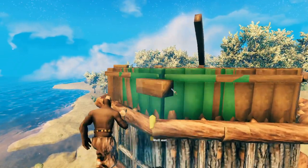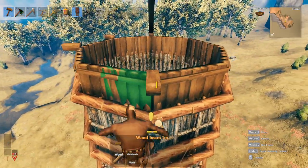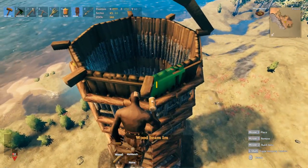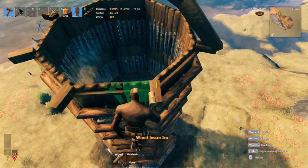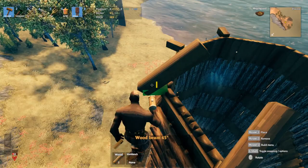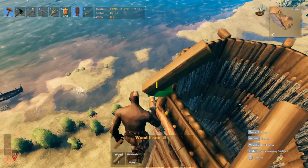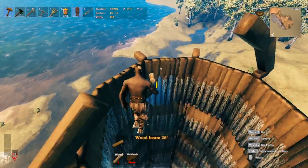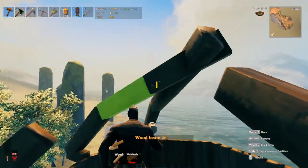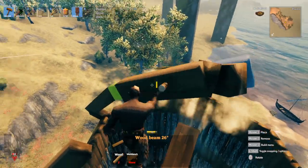The next part we're going to focus on is the roof. For the top, we get our one-meter wood and point it in between the gap — it should be set like this. Do the same on all of these gaps, then start off with 45-degree placement on top of that, pointing in the same line with those one-meter wood pieces. Do this all around, then switch over to 26-degree, doing about two of these until they meet in the center.